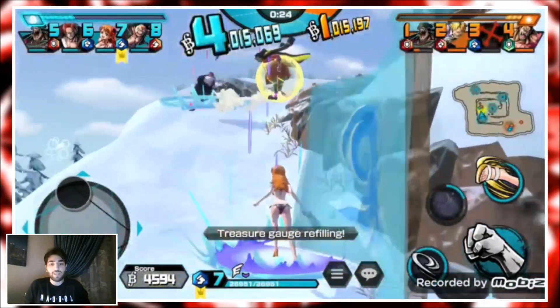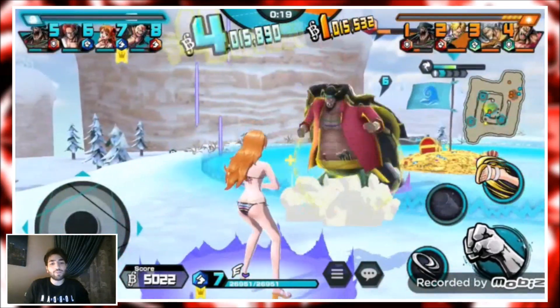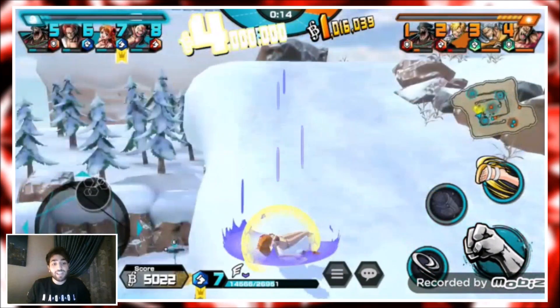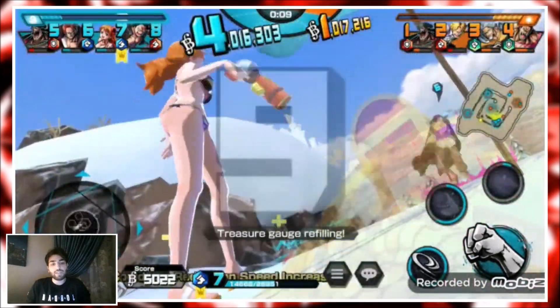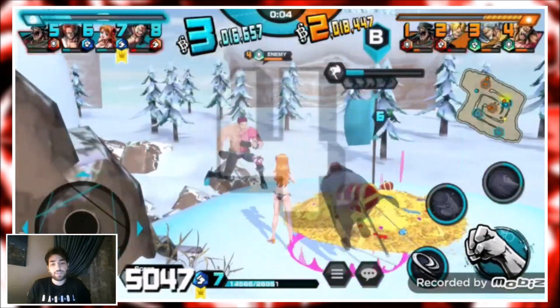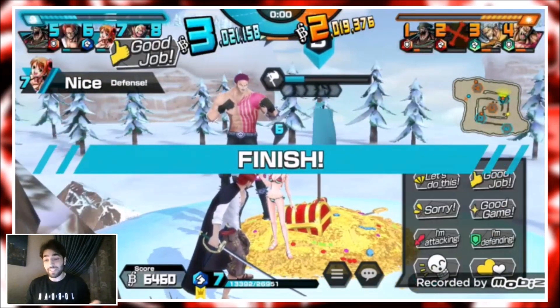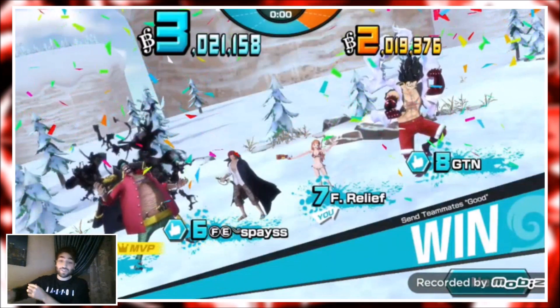I decide to protect our flag since we have four. Look at this Shanks — he's using his counter while an enemy is capturing the flag instead of stopping them. Luckily because of his stupidity we almost lost, but I protect the flag. Shanks got stunned because Bikini Nami has a 3% chance to stun when you get hit, which came in clutch.